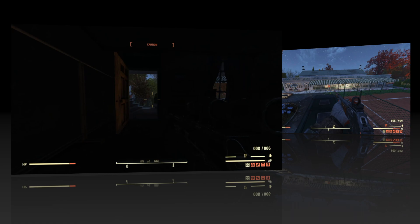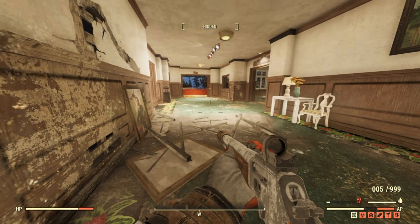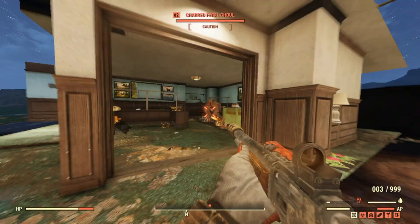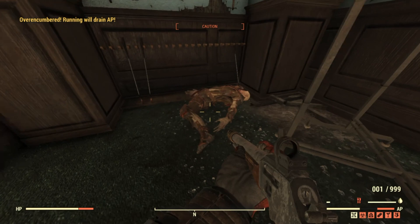Moving on to the lever action rifle — it has the suppressor and a hardened receiver; everything else is standard. Nothing special other than it being a junkies lever action. Heading into the golf course clubhouse — a good testing ground for ghouls, as they spawn consistently here. We get a sneak attack outputting 575 straight away.